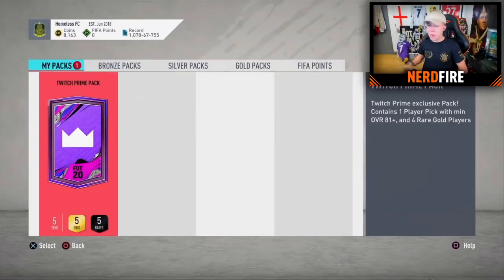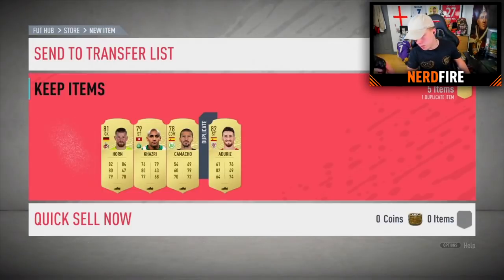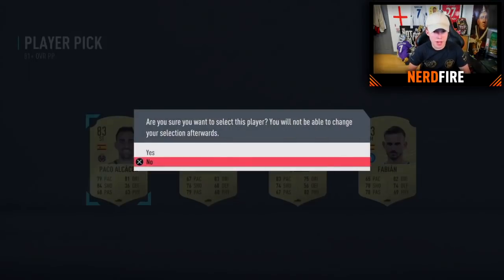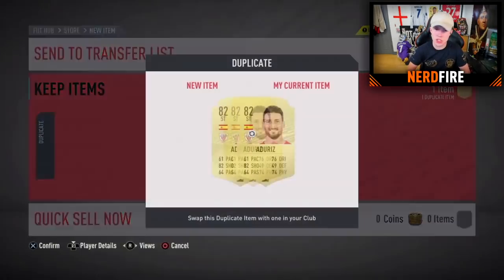Pack twenty-two — big shout out to Butt Chins on Twitch. Come on EA — can we get back-to-back walkouts? Nothing in the normal pack. Into the player pick: going for Alcacere — same rating as Fabian. We want walkouts, not just boards.